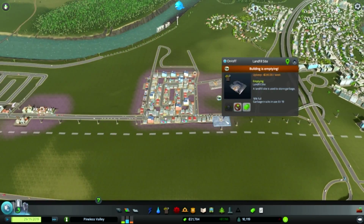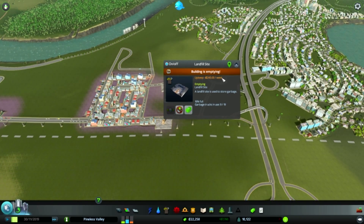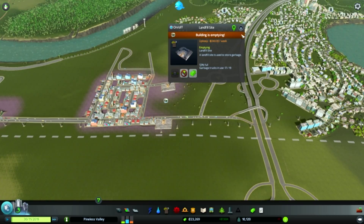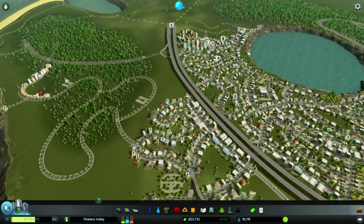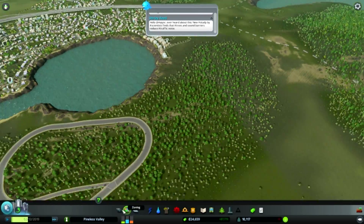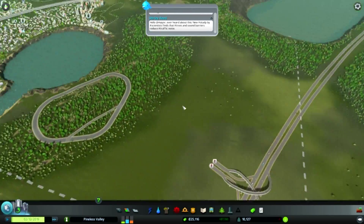How is this? 16% full — you're emptying. Alright, so let's actually start over here.